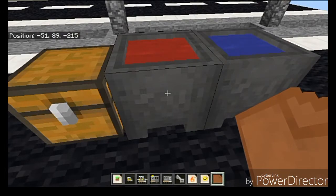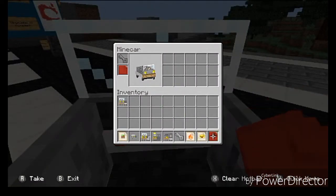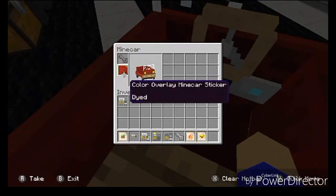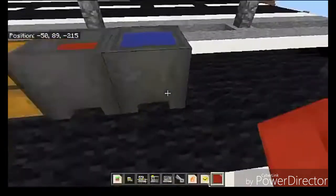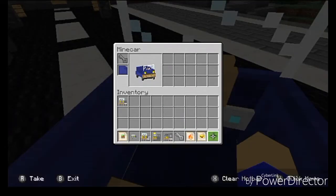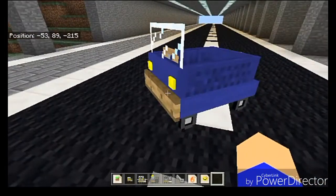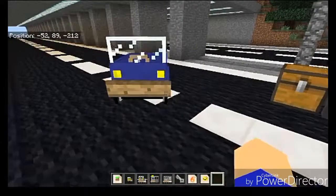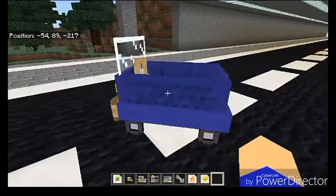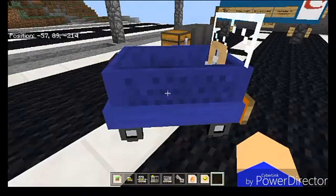You just take a cauldron full of colored water - I've made it red - put the leather armor in, and now I have a red car. If I take it out, I now have a blue car. The mine car is the only one you can do this with currently. I really like the texture of this mine car, and something fairly obvious is that these are meant to look like they were made from vanilla Minecraft - that's the name: Vanilla Vehicles.